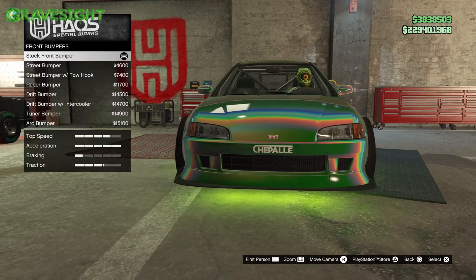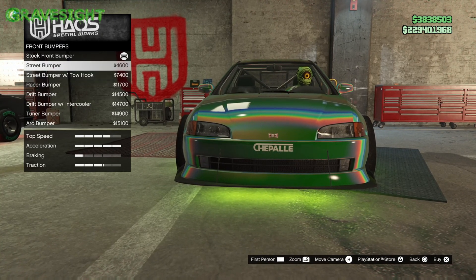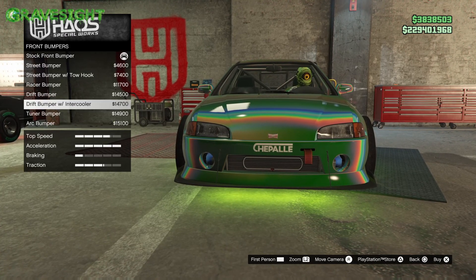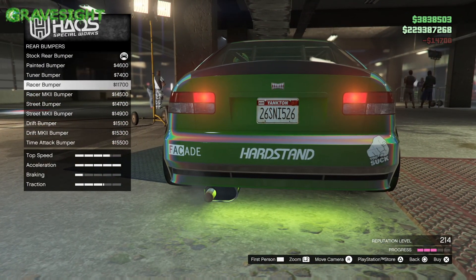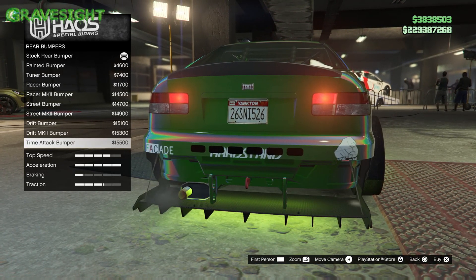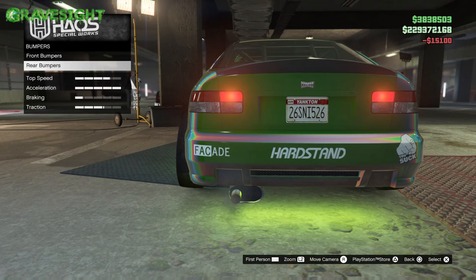We're going over all of this so you guys can decide if you want to buy this vehicle, showing you all the customizations. Here are all the bumpers — I'm going to choose this one. For the back bumpers, I don't really like the one with a lot of stuff sticking out, so I'm going with this one right here.